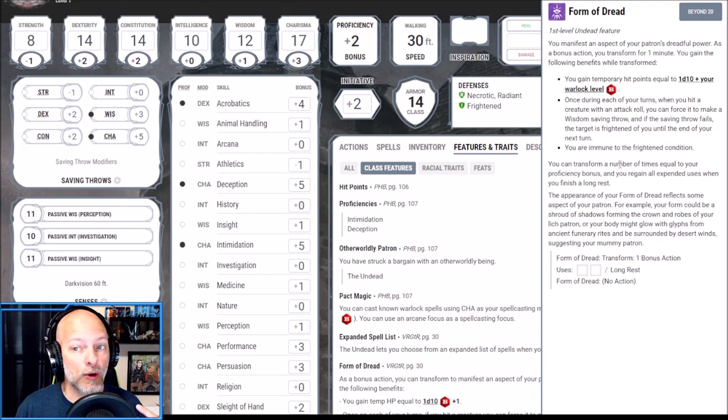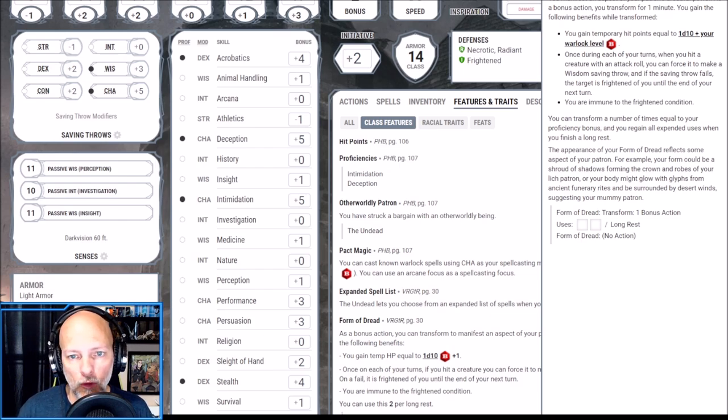You can already see where we're going with a fear theme. Our cantrip Eldritch Blast gets more attacks as we reach fifth level and beyond, so if we miss on the first attack we can still trigger this in our Form of Dread with two attacks at level five. Finally, you are immune to the frightened condition while in Form of Dread — I really like this because I don't want to play a character that induces fear and can themselves be frightened. We get two uses of this, refilled on a long rest.